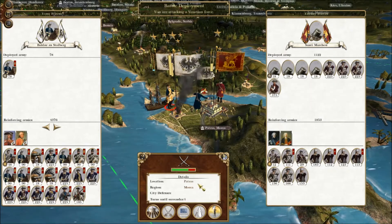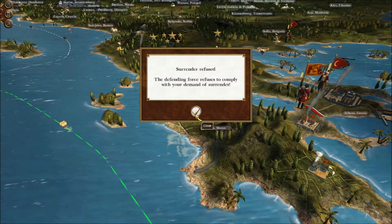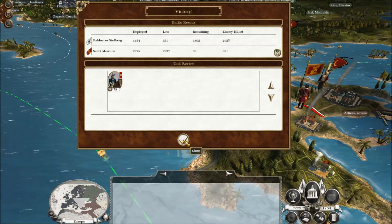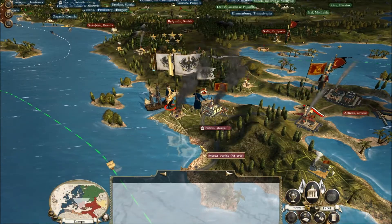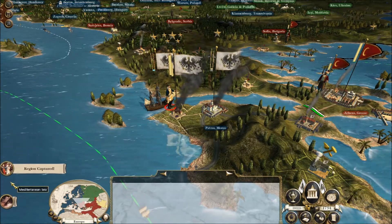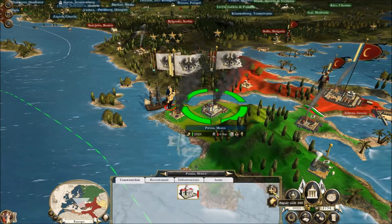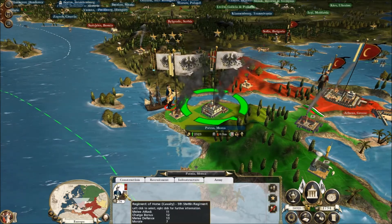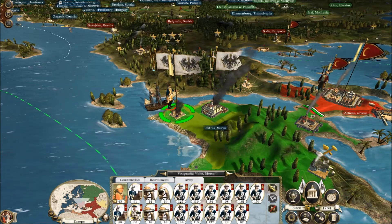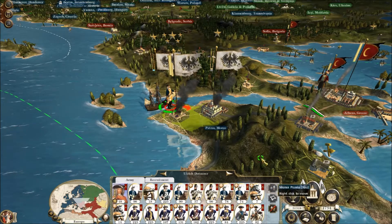I think we can auto-resolve this. Demand surrender? No, because it's their last territory. Let's just auto-resolve it — we've got plenty of money to repair and I don't think we're going to lose any troops. There we go — that's the end of Venice. Let's repair the army. We didn't actually lose any units there, so that's good.